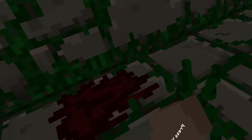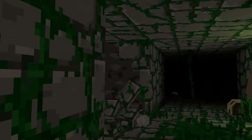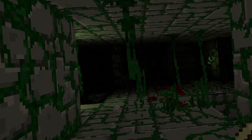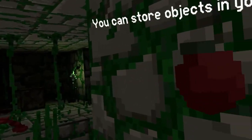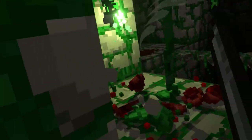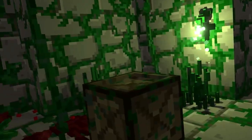Hello! Hello! This is hard. Yo, that was tough! What is this — Rodent Cache, an assortment of simple items. You can restore items in your or slot. Apple regenerates one heart. Nah, this knife stuff is hard, dude.